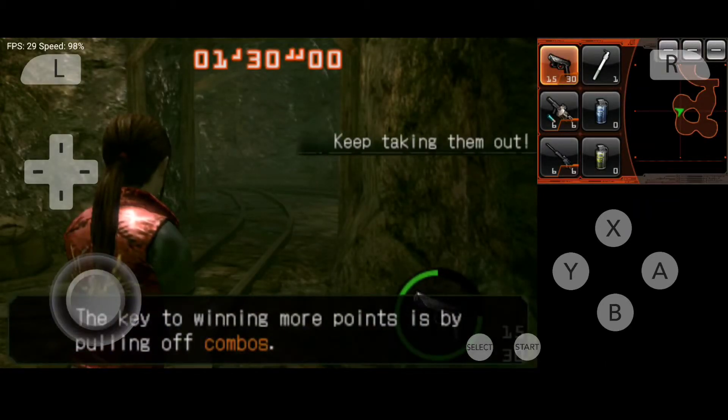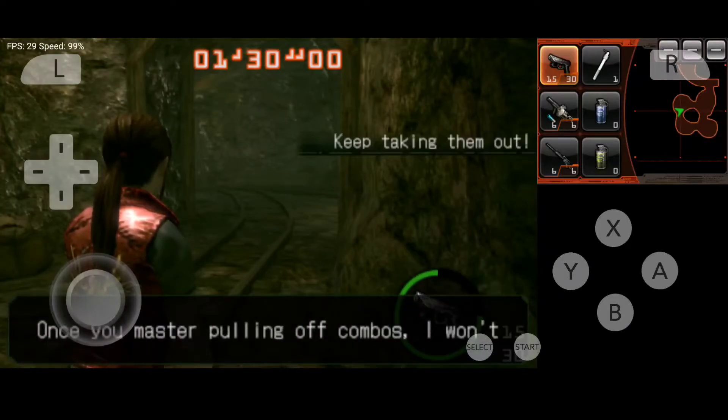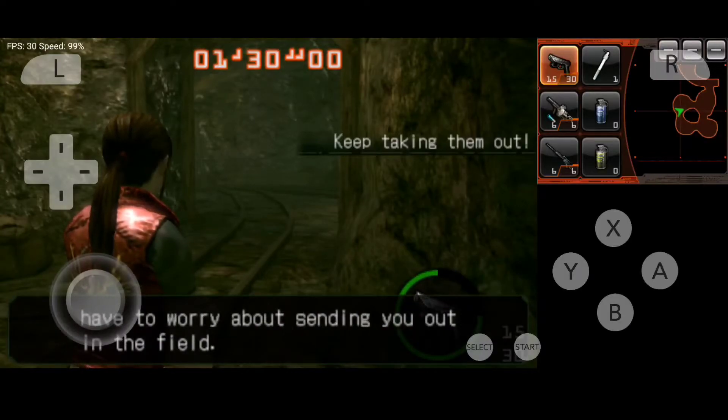The key to winning more points is by pulling off combos. You'll get more points for defeating a number of enemies in a row. Once you master pulling off combos, I won't have to worry about sending you out into the field.